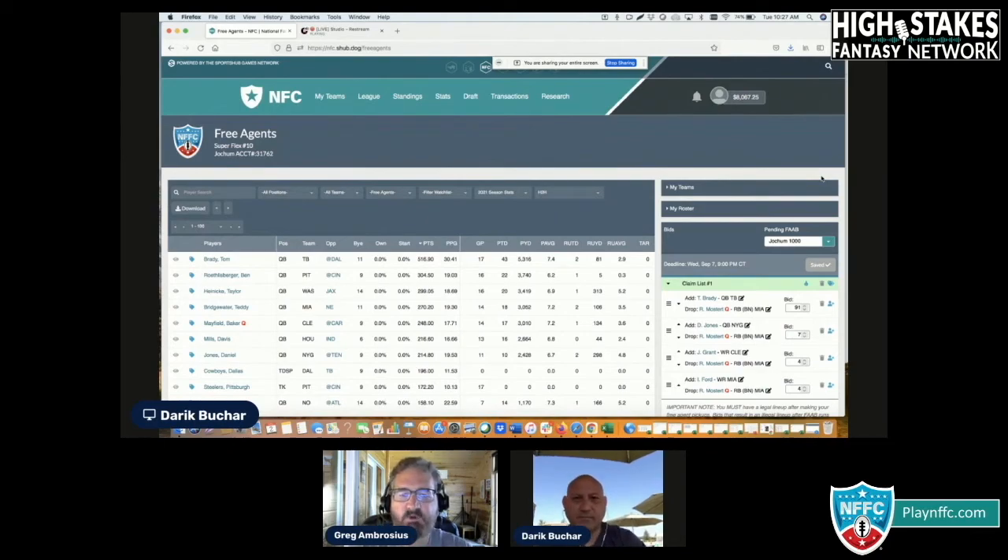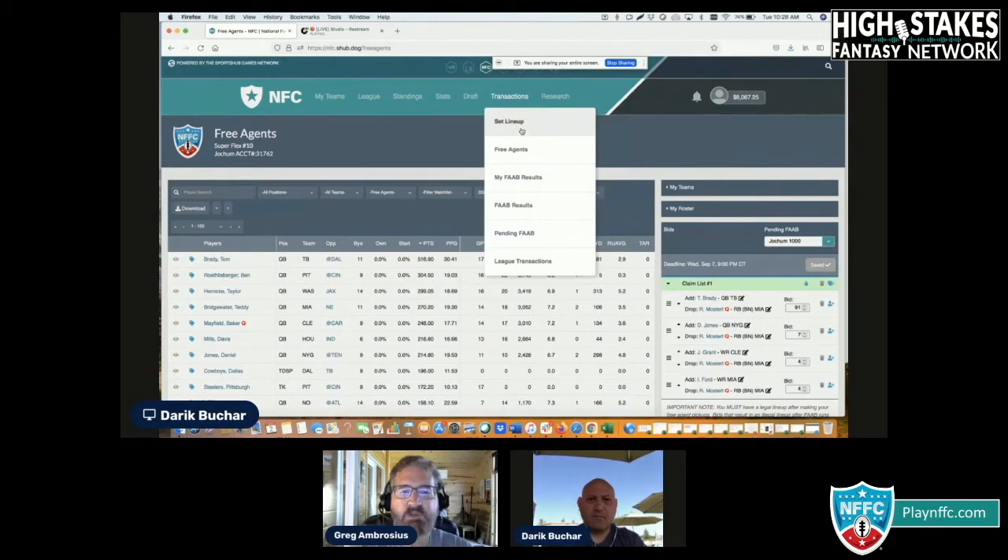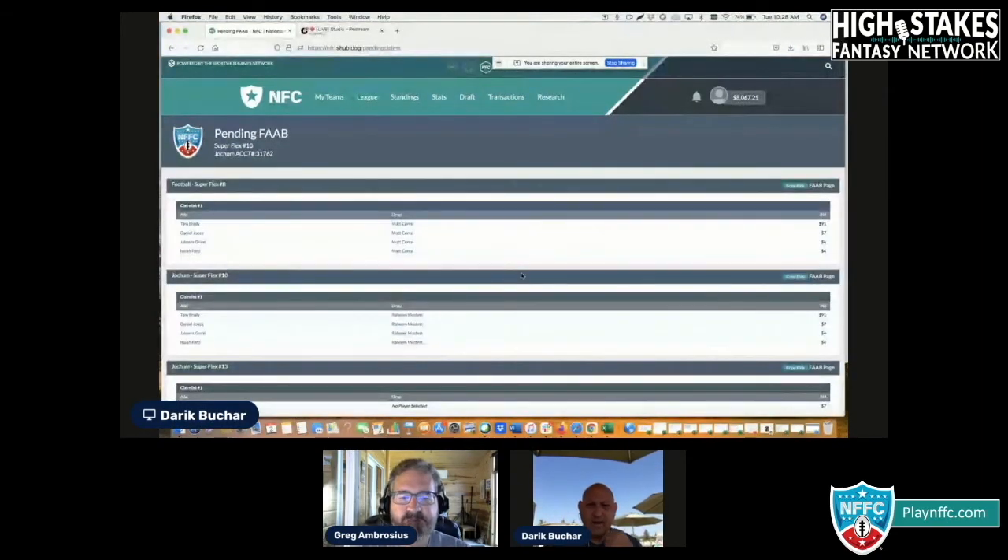Go back up to the transactions page because that's where Pending FAB is. We put it on a separate Pending FAB page where you can do all of this — your FAB results are all right there. Check this before you're done with your FAB for the day, because it shows all your bid lists and all your bids. If you had a $300 bid on Tom Brady and it was supposed to be $30 and you accidentally clicked another zero, you'll catch it here. It's also good when you've built multiple lists to see who your drop players are. Maybe you copied a bid list but forgot to change the second player's drop, so you'd only actually get one guy because you can't drop the same guy twice on different bid lists. I'm surprised how many of our long-time vets don't use this page — please, please use it.